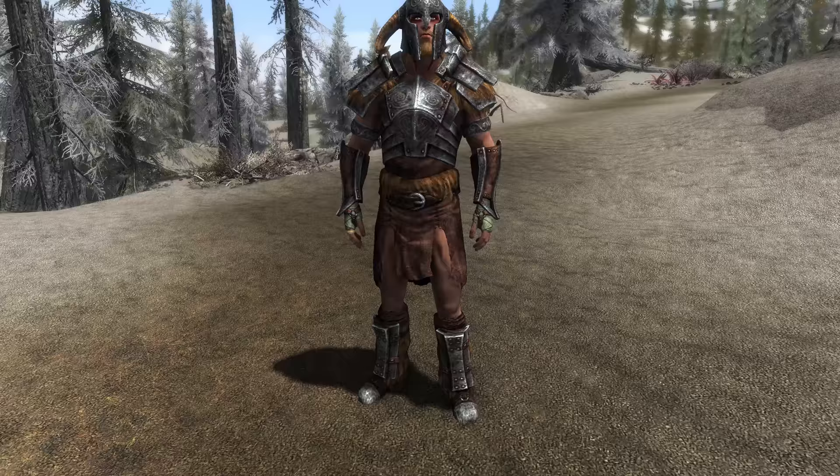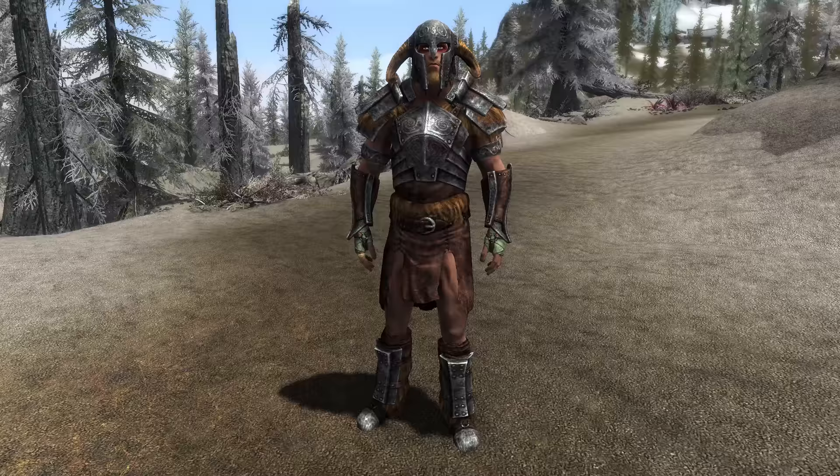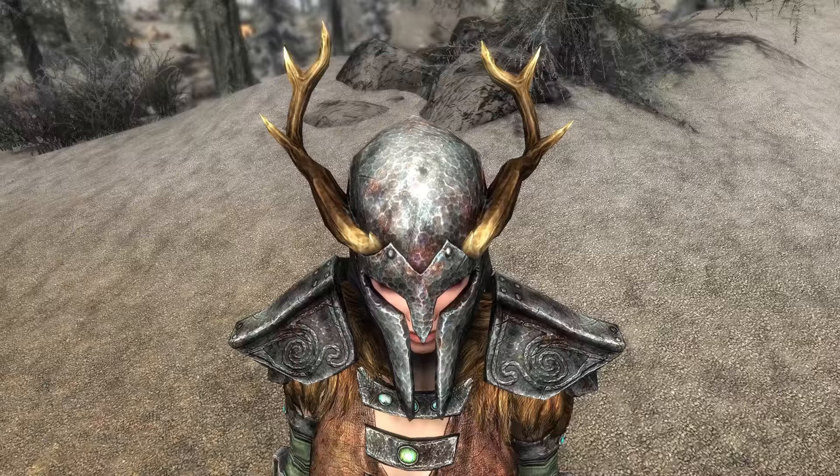Welcome back ladies and gentlemen to Skyrim's Special Edition. My name's Camel and this video is going to be a guide in which we will both acquire and inspect Azidal's set of armour, consisting of the helmet, the cuirass, the chest piece, the gauntlets and the boots.